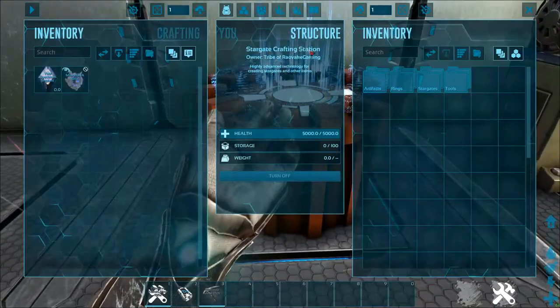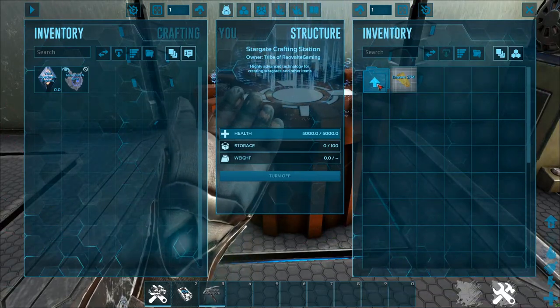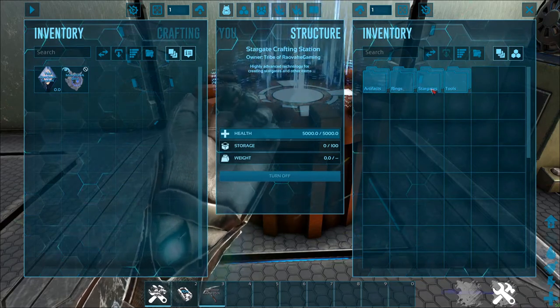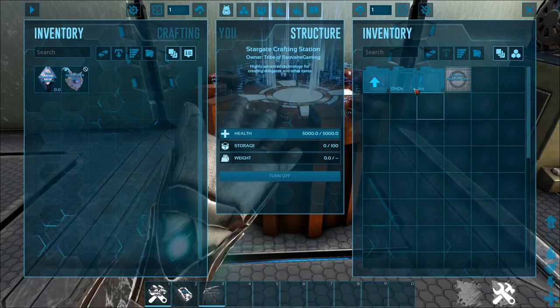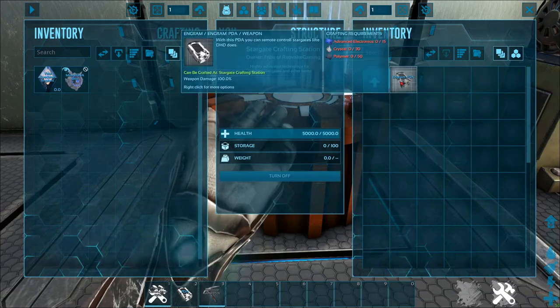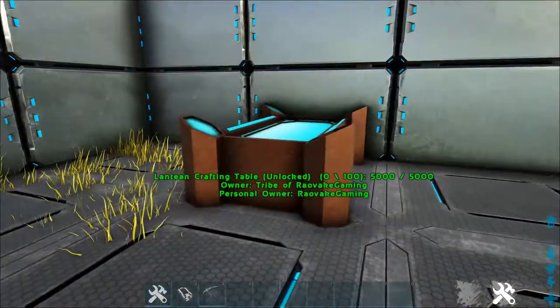Then we go to the Stargate Crafting Station. It has the artifacts section, which is where the ZPM is. It has rings and anything related to Stargates — DHDs, Iris, the gate itself. We have the PDA in here as well, which I will cover in the next tutorial dealing with Stargates.